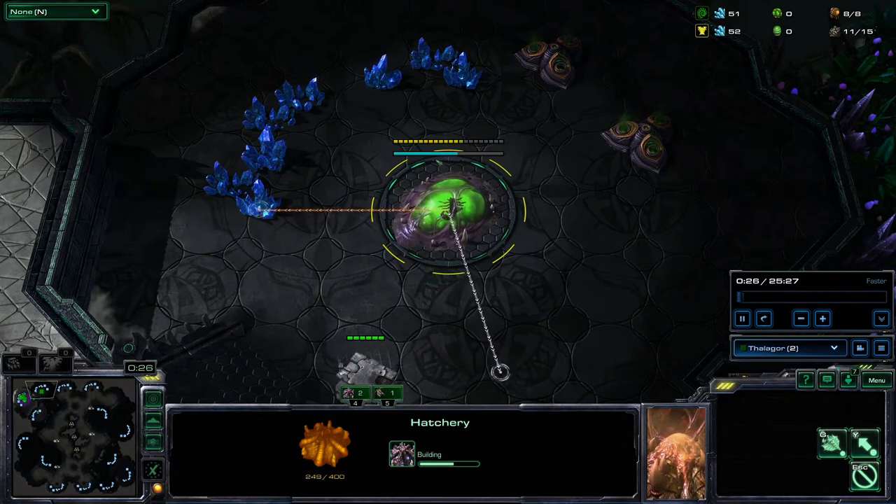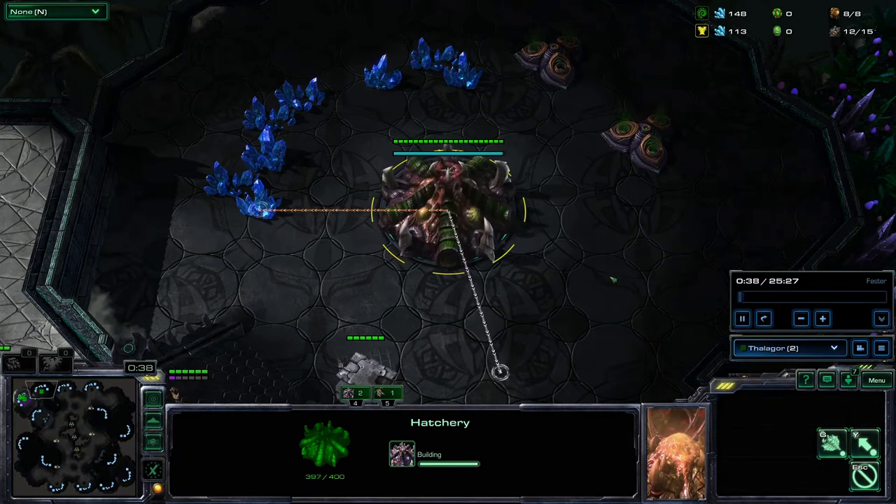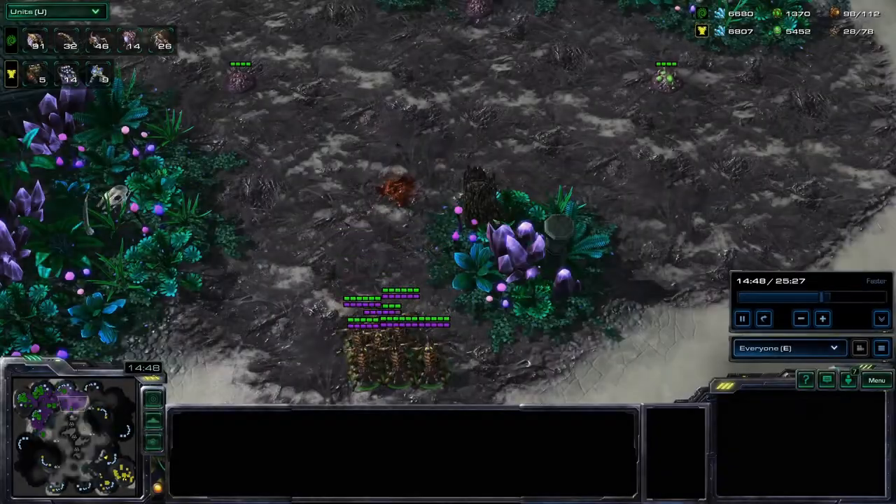Hatcheries are a lot cheaper, build very fast, and have very little health. They only produce 2 larvae, only create Creep when put near minerals, and do not give supply anymore. Creep recedes very fast.